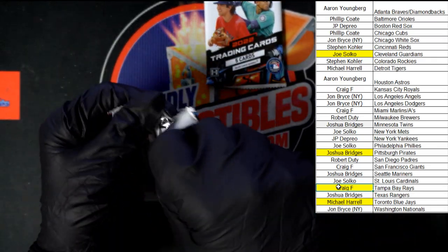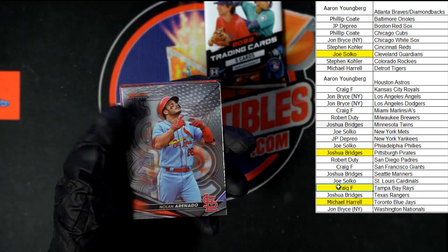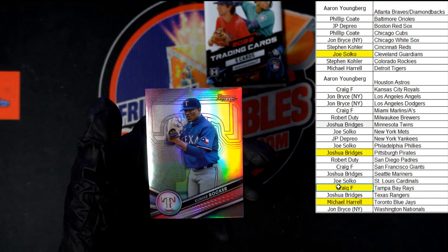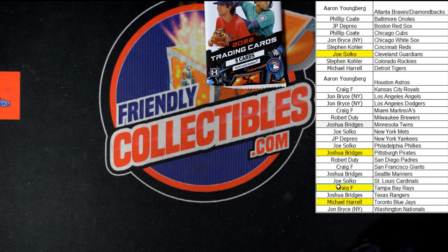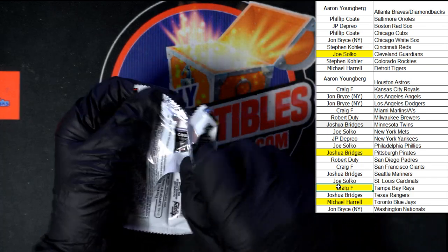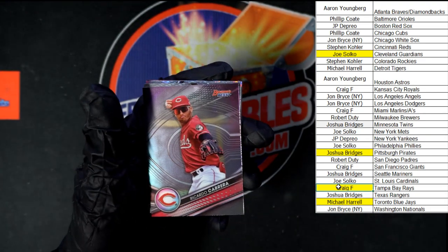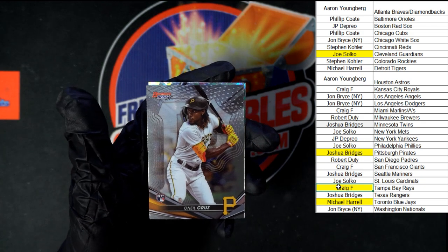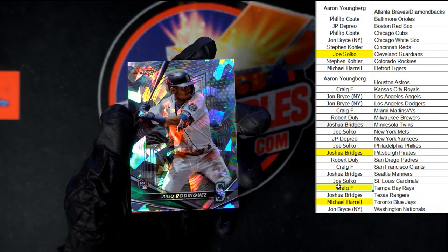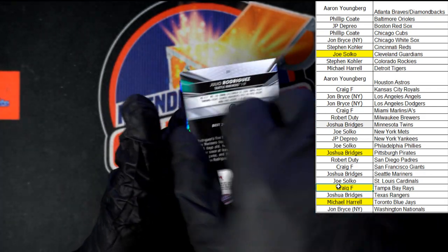Next pack: Vato, Arnauto, Montgomery, Rocker, and Rocker. Last pack in the boxes: Trio, Cabrera, O'Neal, Cruz rookie — very nice — and there's a big one right there: Julio Rodriguez for the Mariners going to Joshua B. Look at that — sharp, very very nice.